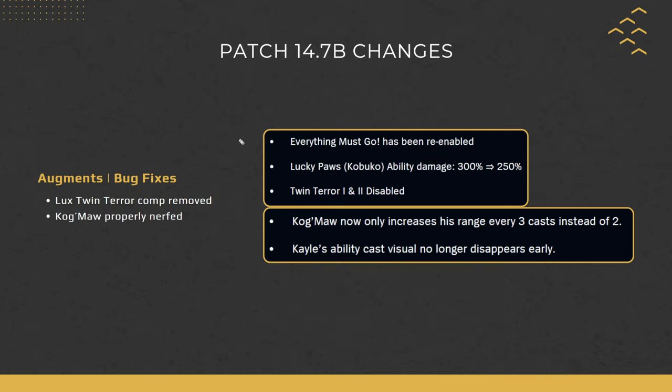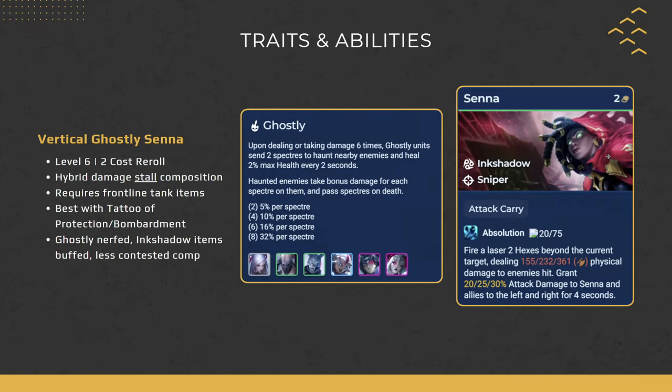Moving on to augments and bug fixes: Everything Must Go has been re-enabled — buy and sell everything for $0. Lucky Paws has been nerfed from 300% to 250%, though it may still be playable. Twin Terror 1 and 2 has been disabled, so the Lux Twin Terror comp has been removed — Lux is still a good unit but the comp no longer exists. Kokmo has been properly nerfed: the plus-1 hex range for his ult now increases every 3 casts instead of 2, so he targets your backline a little bit later, but the damage is unchanged and the comp is still good.